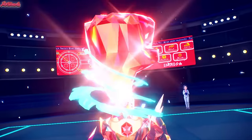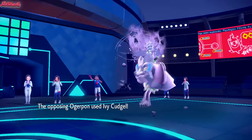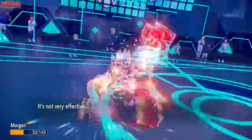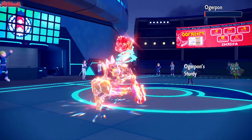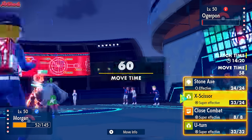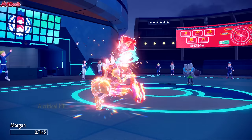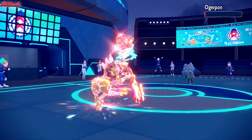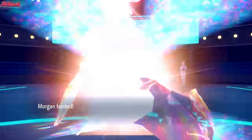They go for an Ivy Cudgel, which shouldn't take us out — and it doesn't because we resisted now. We go for the Axe Kick, taking them right down to their Sturdy, which is unfortunate since we didn't manage to get Stealth Rocks up earlier. We go for another Axe Kick. They go for a Horn Leech — that's going to take us out and get some health back for them. They get a crit, but Cleavor goes down not in vain.